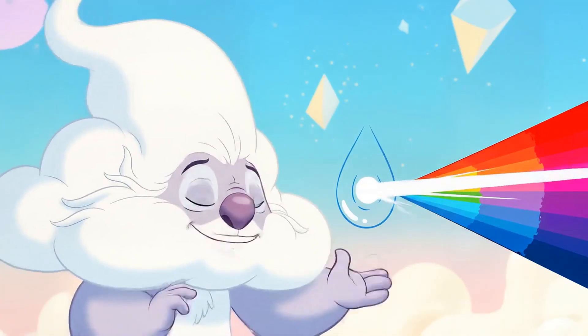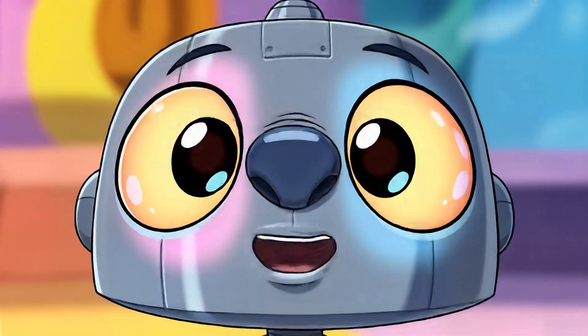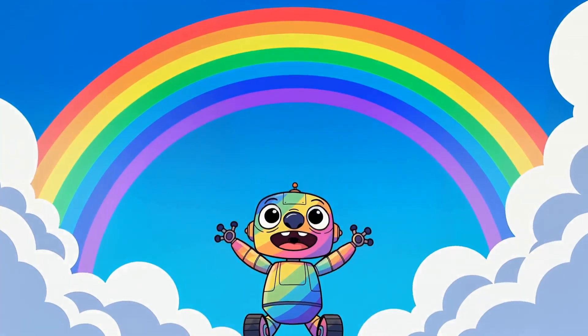Of course. Sunlight is like a magical paintbrush — it splits into colors when it passes through water droplets. Wowzers! So light turns into a color party in the sky? Exactly. And rainbows always have seven colors. Seven colors? Let's count them together: red, orange, yellow, green, blue, indigo, and violet.